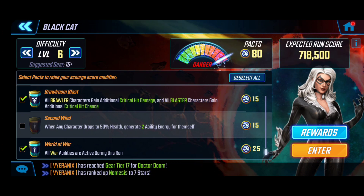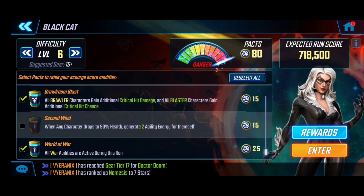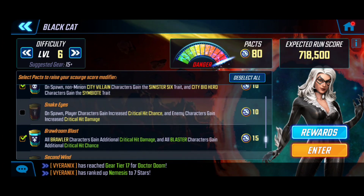These are relatively stable and give quite a few points as we push forward. Full difficulty 6 — suggested gear level is 15. We definitely need World at War just because all the war buffs are going to be active. I really like Brawl Room Blast because brawler characters are going to gain additional crit hit damage, and blaster characters also get crit chance.